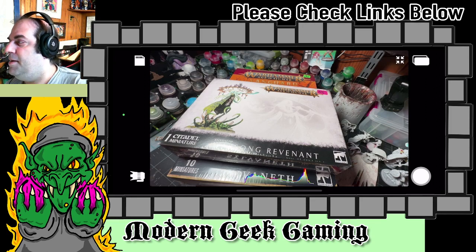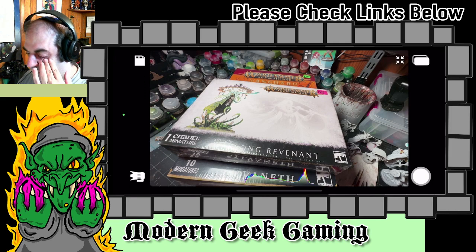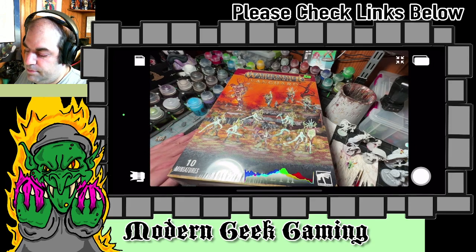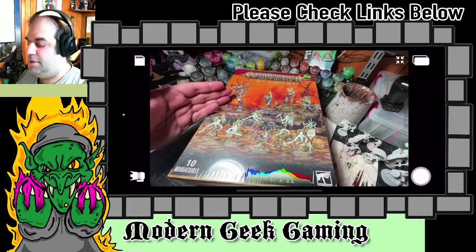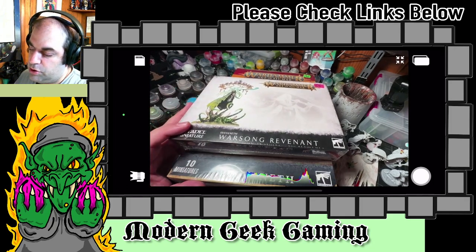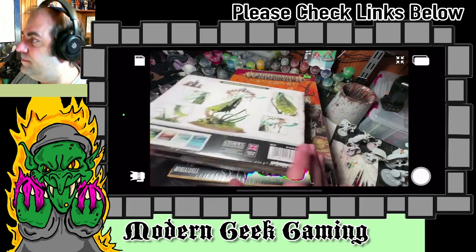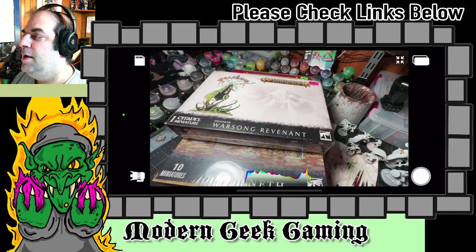I've wanted these models ever since AOS came into fruition. I showed it off another time that we were going to start doing these. I wanted to get them done before today, but I thought it'd be kind of cool to do some building. I got the Vanguard box, which comes with quite a good sampling of stuff for the Sylvaneth. You get two units and the Tree Lord Ancient — it's 10 models, retails for $130. I also got one of the characters, the Warsong Revenant, which is a pretty amazingly cool, very detailed model. He retails for $55.